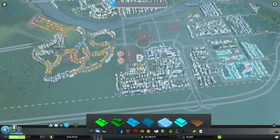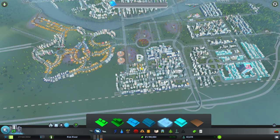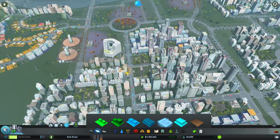Apparently the update also included some stuff relating to parks. Parks used to draw people away from the commercial zone, but now that's been switched around. Parks don't function like that anymore - they're just like another entity. So that's definitely a plus.